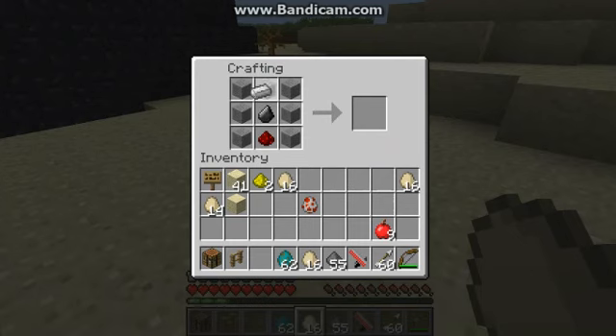Seven stone in this order, a piece of flint, and some redstone. Actually it was the other way around. You also need iron somewhere — I know it's somewhere. It should be like that, I believe. But who cares about crafting it!